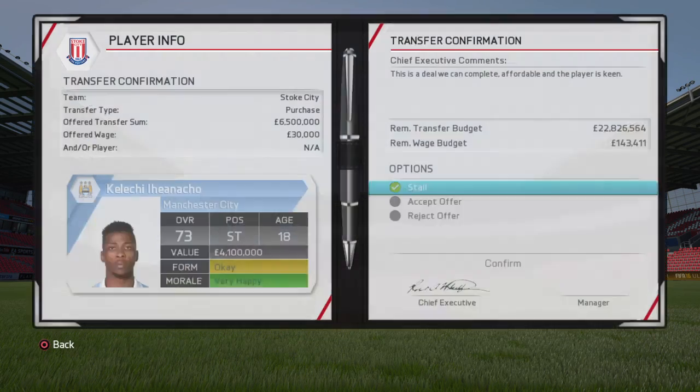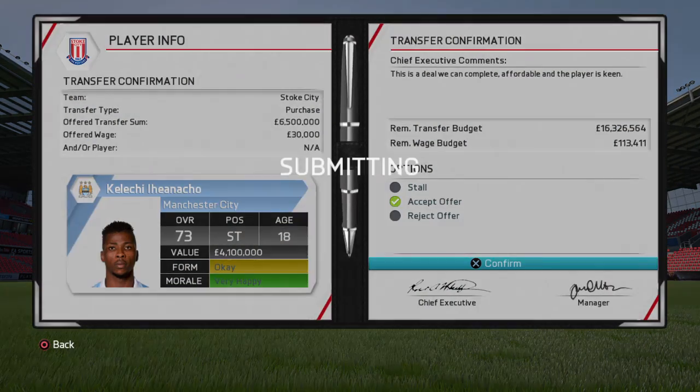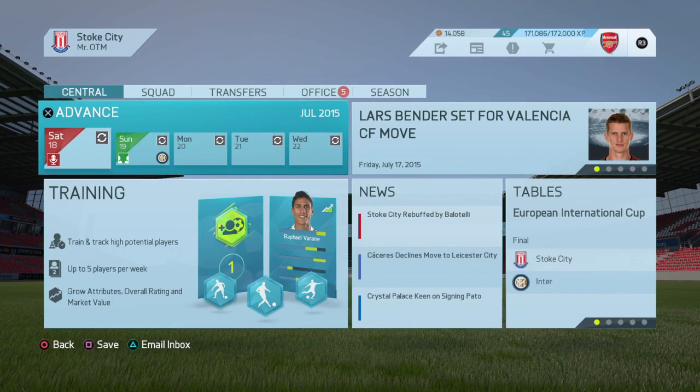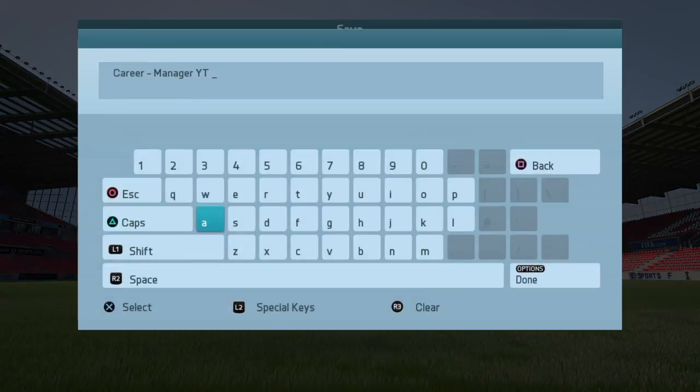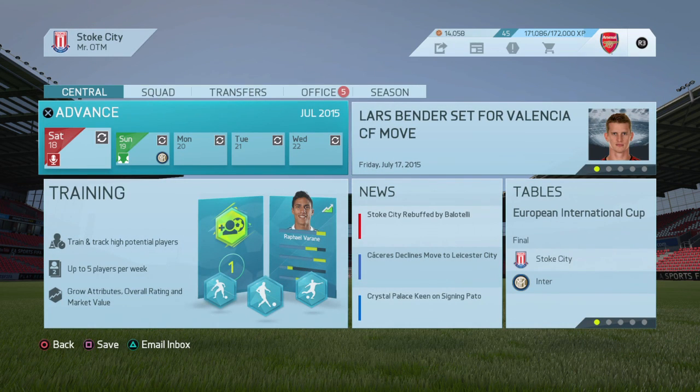We've got Kelechi Iheanacho - very cheeky indeed. We're going to try and put an extra bid on Balotelli as well. Hope you guys enjoyed this video, don't forget to like and subscribe, and I'll see you guys in the next video - peace!